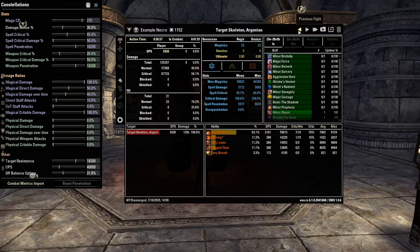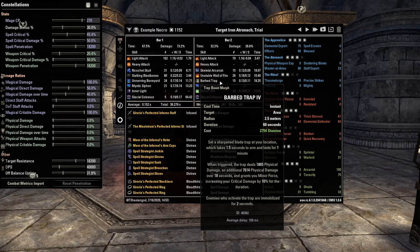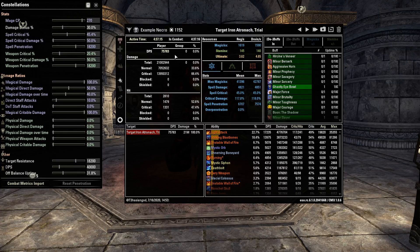Our Spell Strategist parse comes in at 75.8k. This is Spell Strategist as the body, Sororia as the front bar set, and we're running Barbed Trap on the back bar instead of Inner Light. Sustain is obviously better here because Barbed Trap lets us use a secondary resource every 15 to 17 seconds, giving additional breathing room. But in terms of DPS, we're losing some because we have to give up a global cooldown to use Barbed Trap. The advantage of Medusa is we don't need Barbed Trap — that GCD goes to another spammable like Stalking Blast Bones or Ricochet Skull.